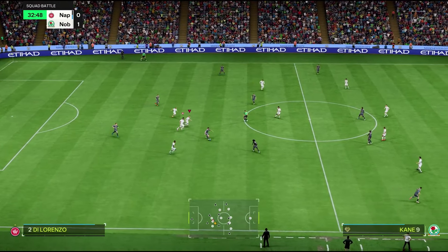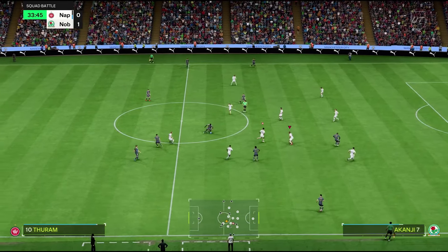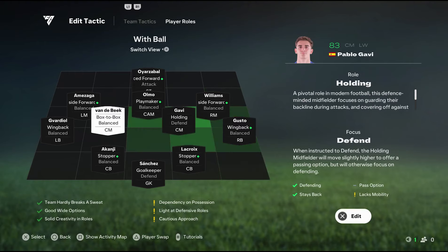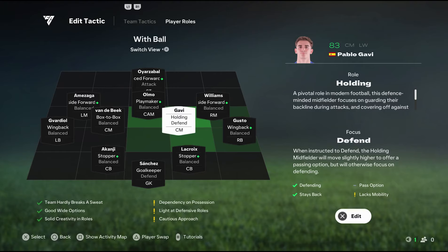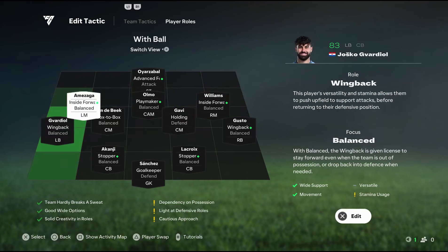Stopper makes the middle of your defensive line a little more aggressive, so feel free to switch them to defender if you feel that you're getting caught out. Both full-backs need to be on wing-back with a balanced focus, letting them move up the pitch into attack to give you some extra width. Your left CM should be on box-to-box with a balanced focus, making them an outlet to string together your attack and defence when you win the ball back. The other CM should be on holding with the defend focus, giving you that extra defender to support your two centre-backs. Both outside midfielders need to be on inside-forward with a balanced focus, letting them drift inside the formation, giving your wing-backs room to open up the centre of the pitch for attacking opportunities.